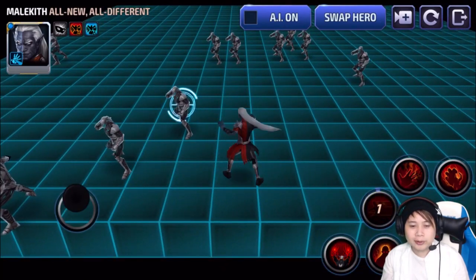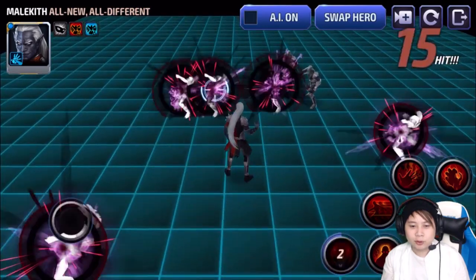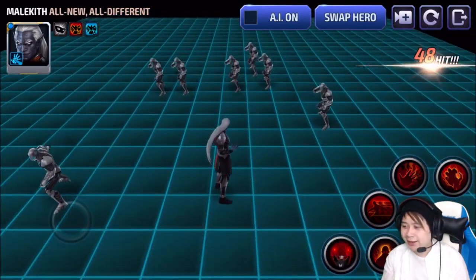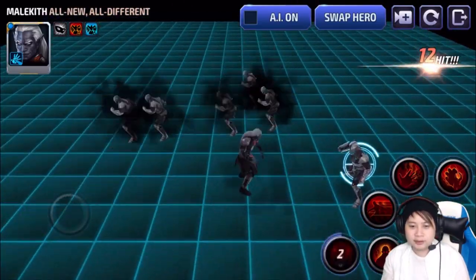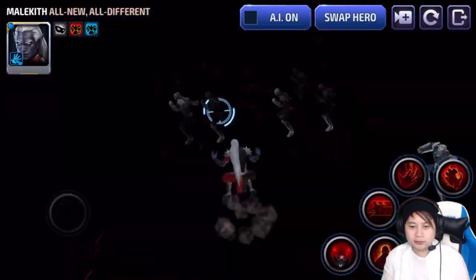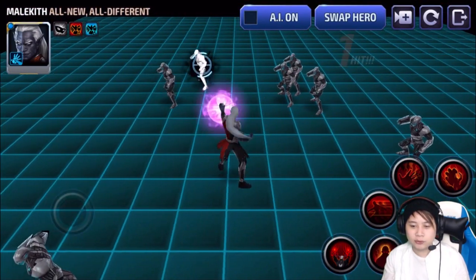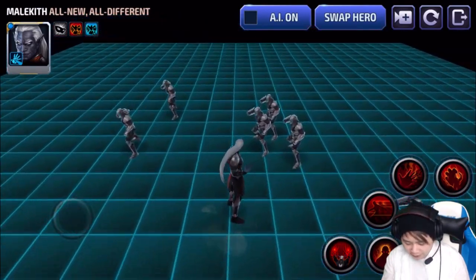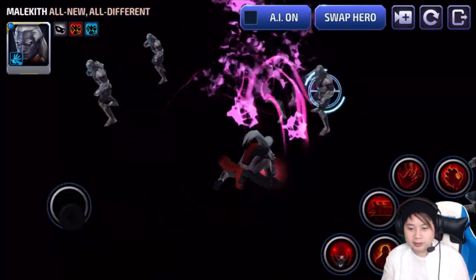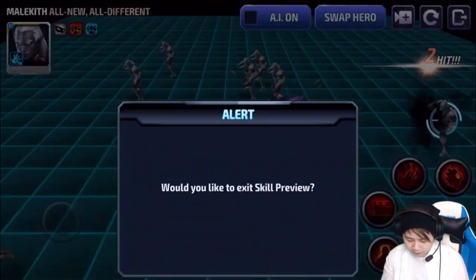I'm really debating if I should pick up this uniform. I don't have Malekith yet. That looks amazing — that is super-duper amazing. And of course that is the super move, the final move — the ultimate move. Actually, the six-star move is what it should be called. That's the six-star move, which looks like this. The hurricane effect looks really cool.